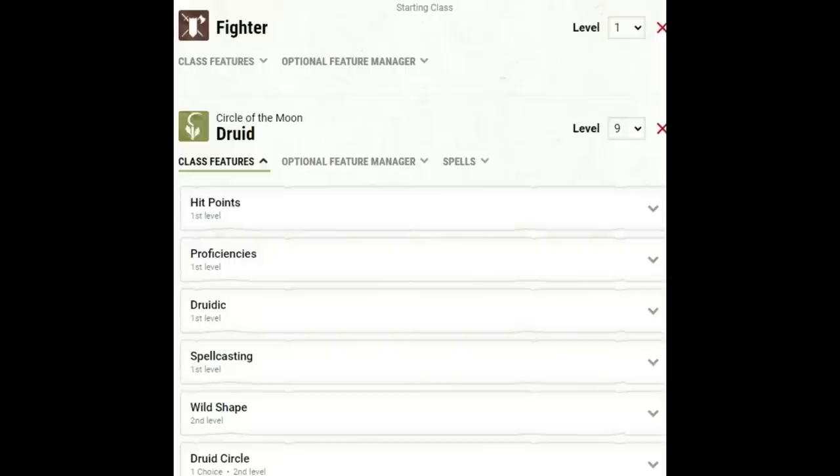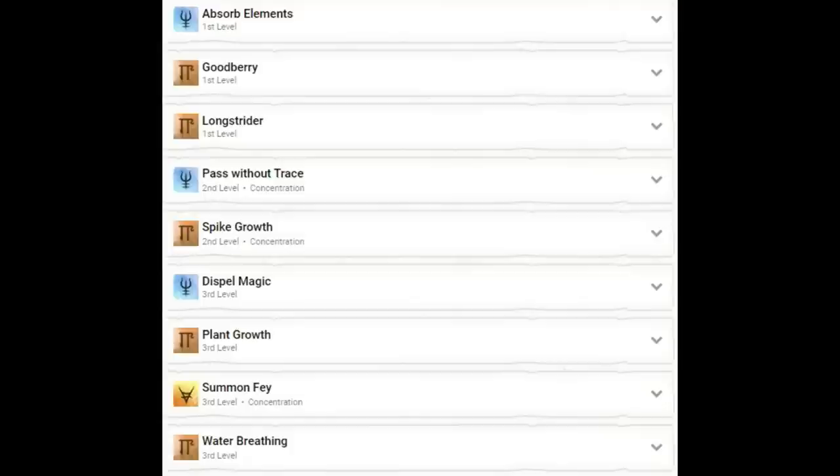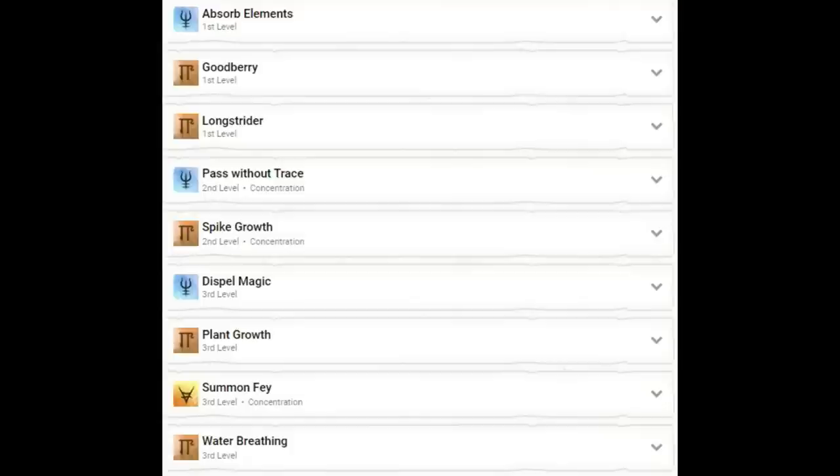So now we are level 10 — Fighter 1, Druid 9 — one level shy of getting Elemental Wild Shape. Once we get to 6th level in Druid we can select CR2 forms, and at 9th level we can select CR3 forms. Unfortunately our CR3 form selections aren't that great. At 8th level in Druid with our ability score increase, we're going to get our Wisdom up to 20. For preparations at this level, our cantrips are Create Bonfire, Guidance, and Magic Stone. We have prepared: Absorb Elements, Goodberry, Long Strider, Pass Without Trace, Spike Growth, Dispel Magic, Plant Growth, Summon Fey, and Water Breathing.